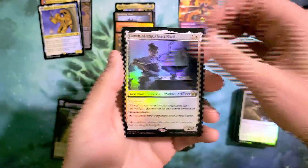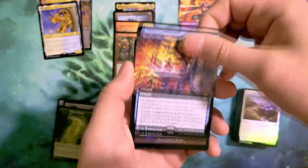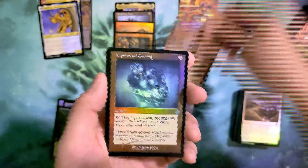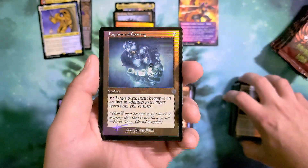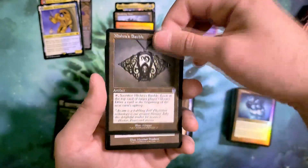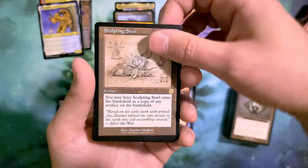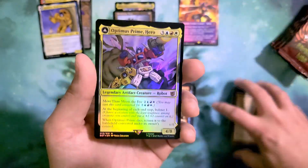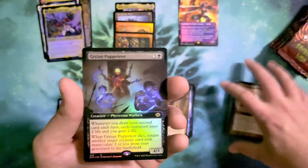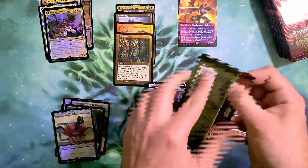We got Loran of the Third Path in our pack foil, followed by Urza's Command in extended art non-foil. We have Sardian Avenger in extended art non-foil, followed by Liquimetal Coating in our retro foil. We have Mishra's Bauble in retro non-foil, Sculpted Steel in schematic retro non-foil. Optimus Prime is going to be our pack foil Transformer of the pack, and we finish with Gixian Puppeteer in the extended art foil. On to the second half of the box!